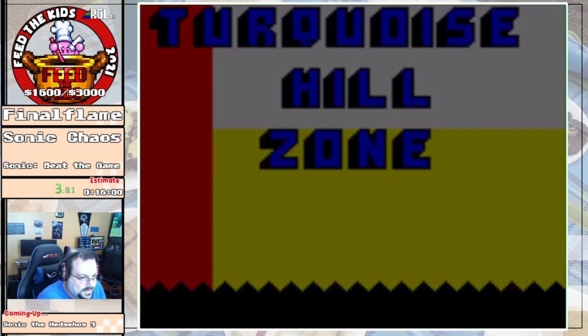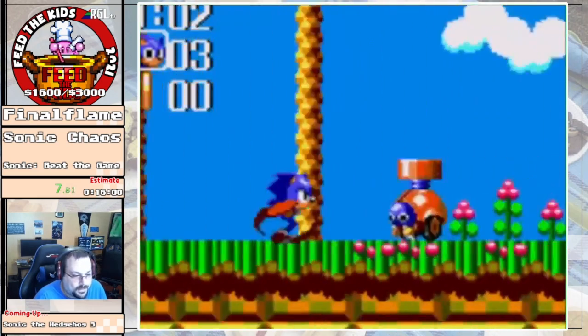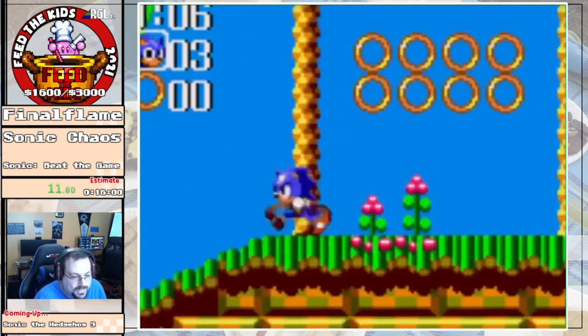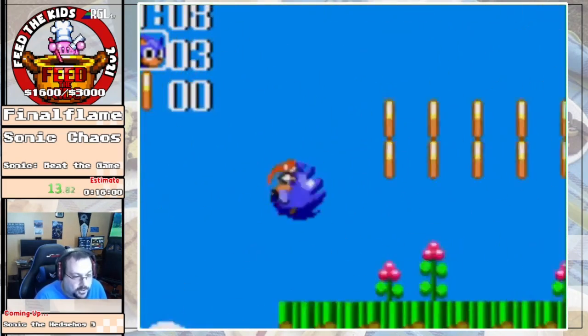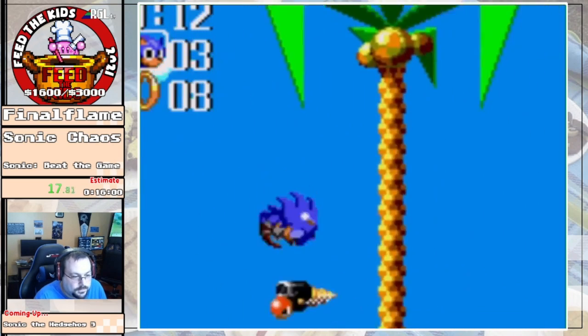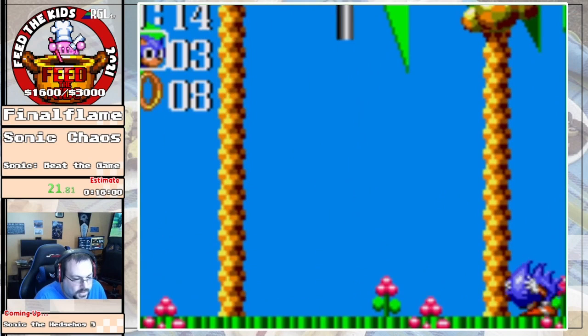Starting off in Turquoise Hill. The movement in this game is very different than what we just saw. We have a peel out, as you just saw, and we also have a spin dash. You're going to see me utilizing both, just depending on what stage I'm in. You were supposed to roll jump there, Sonic.